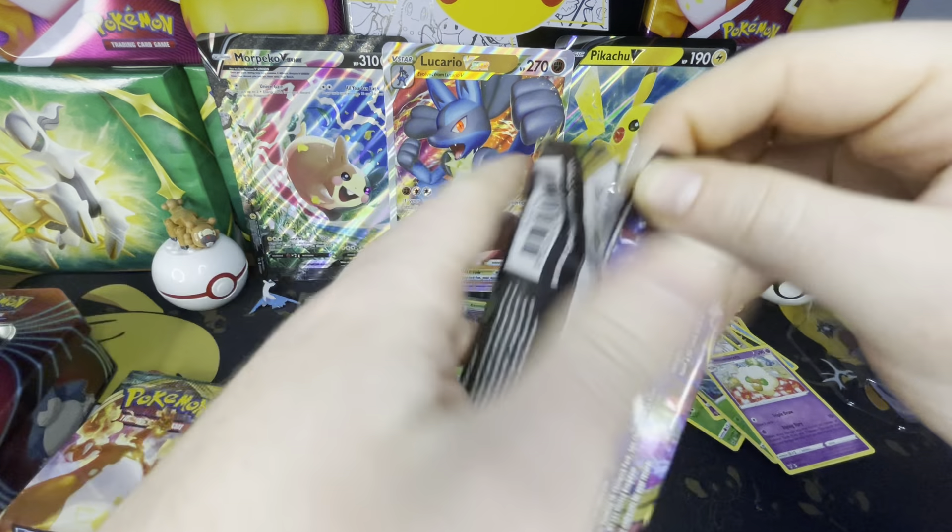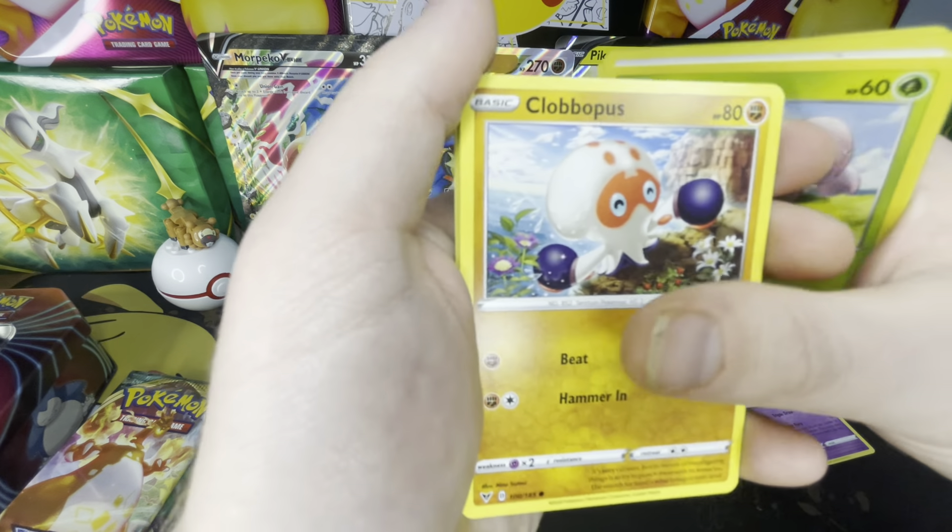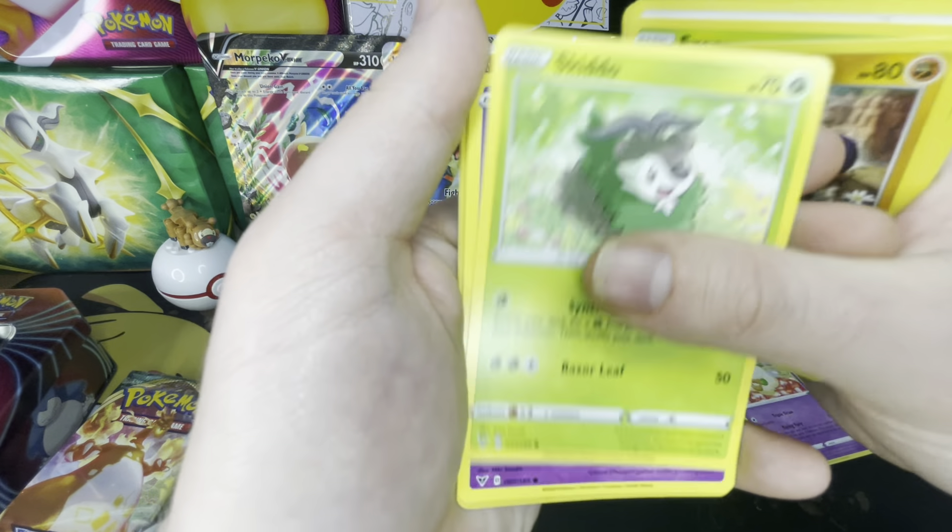We got another green code. Fire Energy, Shuckle, Dhelmise, Trumbeak, Exeggcute, Clobbopus, Shedinja, Shuppet, Drifblim, a Reverse Holo Yanmega, and a Jolteon. Sweet — we now have two Jolteons. I'm going to run both of them in my electric deck.